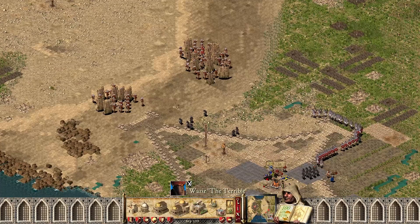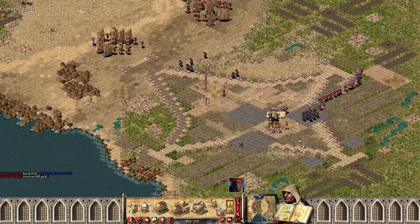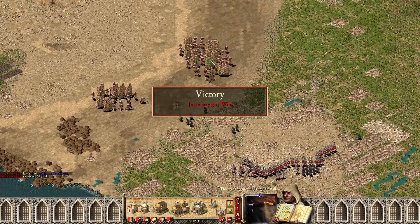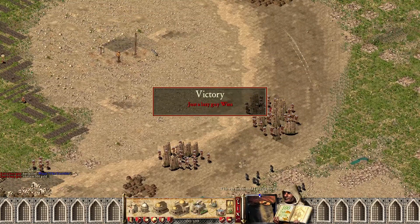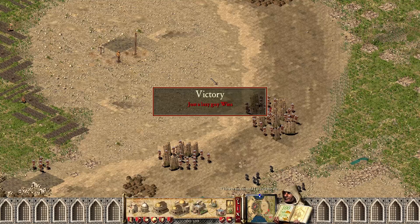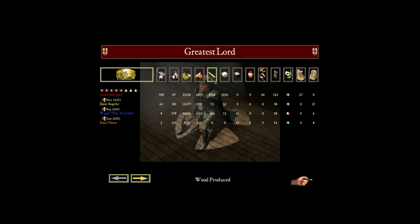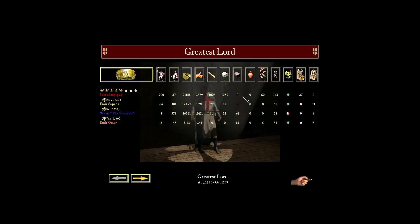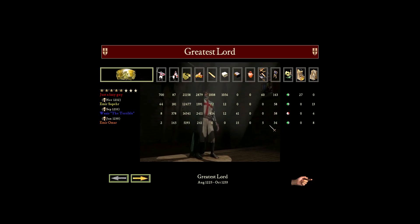Mission was — if not for those three towers, that mission might have been quite difficult. But proper positioning and you can win it pretty easily. Mission was fun — we managed to dominate them properly and build popularity and everything we wanted. Mission was alright — I'll see you in the next one. Bye.